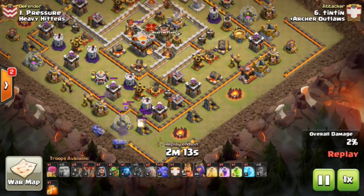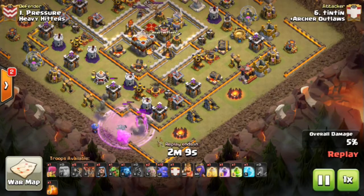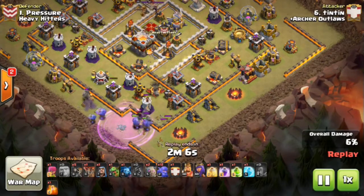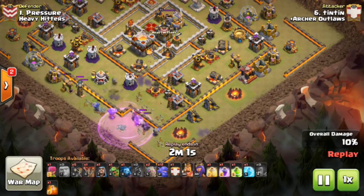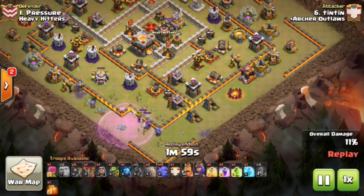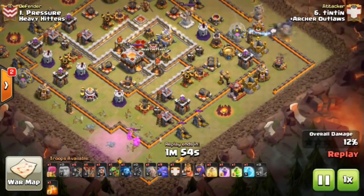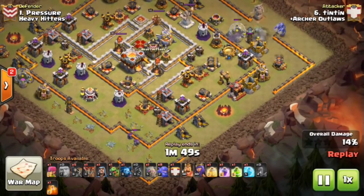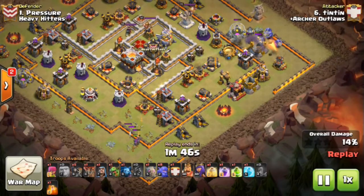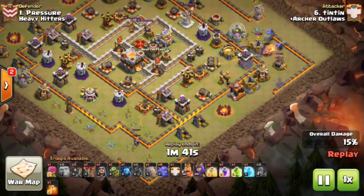On this one we have TenTen starting off with the golem-bowler strategy, basically clearing out two sides of the lanes using some bowlers behind those golems. With a rage spell it allows them to take out a bunch of side buildings on these typical bases you see in CWL. The golem-bowler strategy is very good for getting that two-star, using the golem to tank while the bowlers clear out sides and then having a straight shot into the Town Hall.